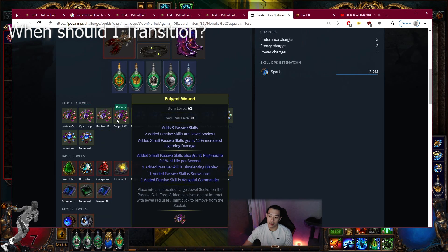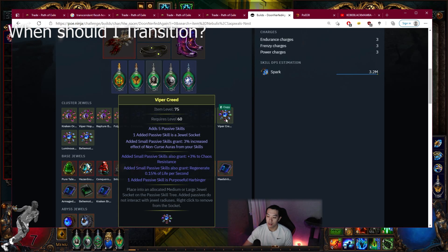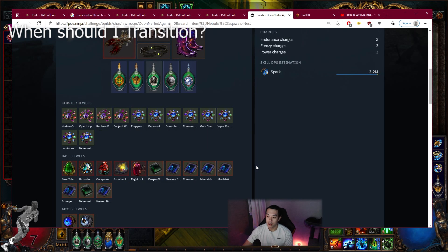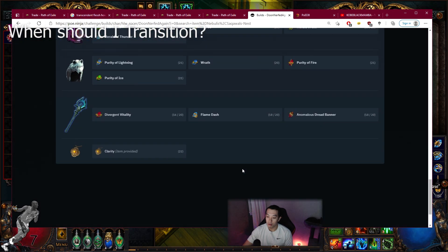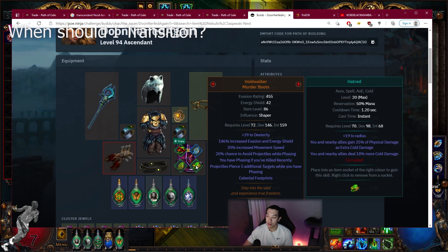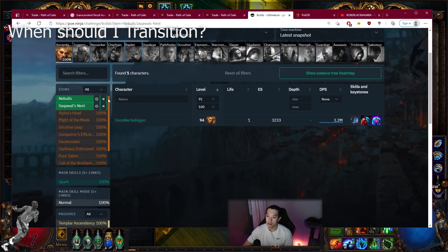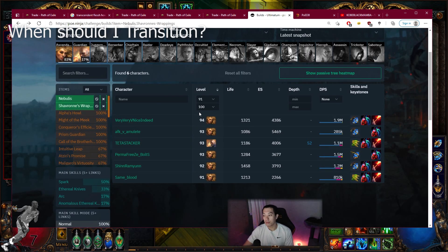This guy is level 94. He's running a four large cluster setup but he doesn't even have all the clusters — he's missing Replenishing Presence and Purposeful Harbinger. So I'm not sure how good this build actually is. 3.2 million is not too bad though, so you can swap around this level. He uses Void Walker boots as he's playing Spark.